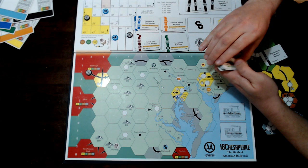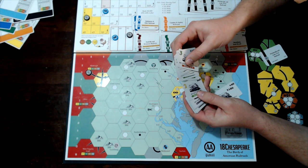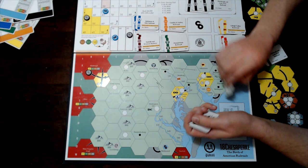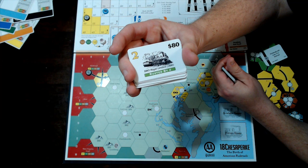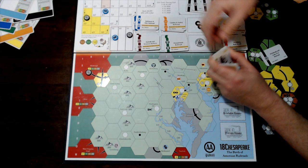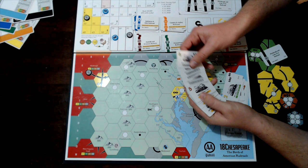2-trains are rusted by 4-trains, 3-trains are rusted by 6-trains, and 4-trains are rusted by D-trains. When a rusting train is purchased, you immediately lose all of your rusted trains even if your company hasn't taken its turn yet — which can be very tough if you haven't planned for it. 5-trains never rust, so they're the first permanent train.